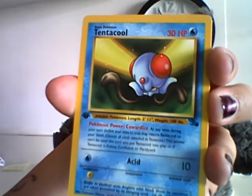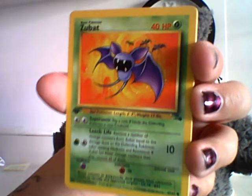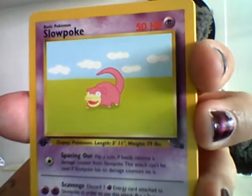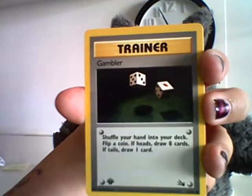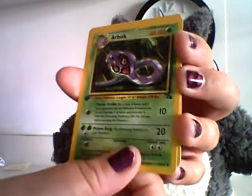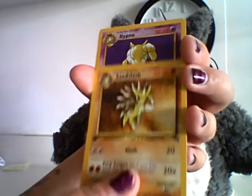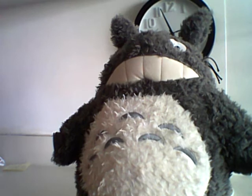Nice Omanyte. Tentacool. Ekans. Zubat. Slowpoke — I've always loved this card, it's like why is he so far back? Seadra. Gambler. Ooh, Slowbro — very nice. Arbok. Sandslash. And the rare is a rare Hypno. Non-holographic, but that's really, really nice.